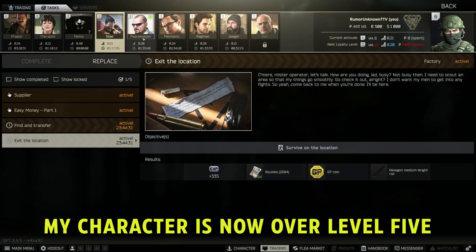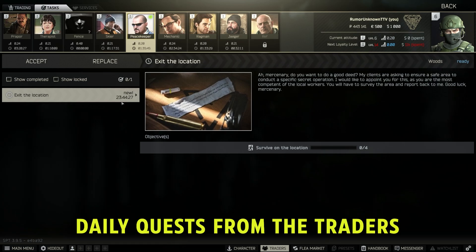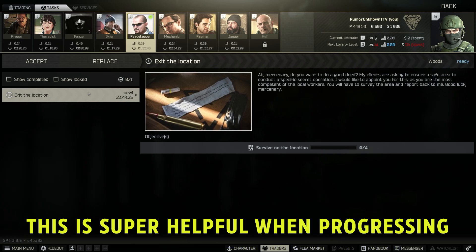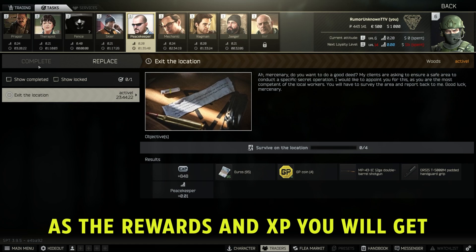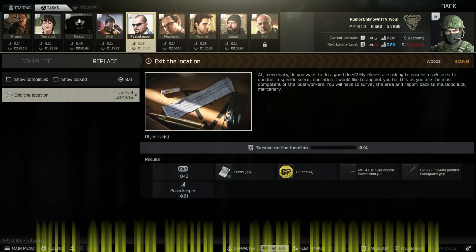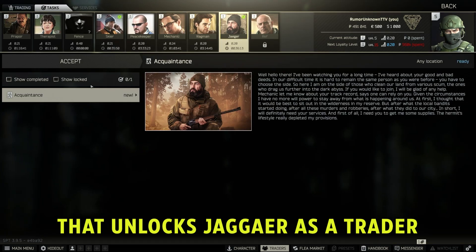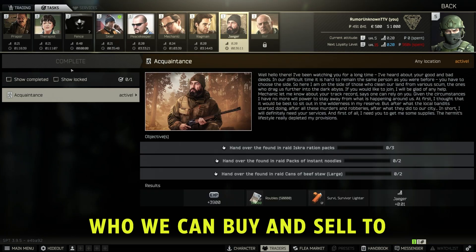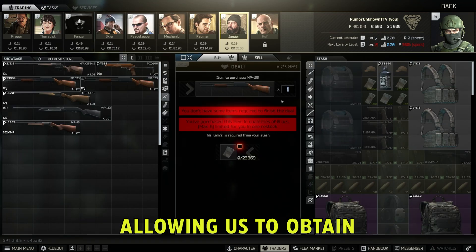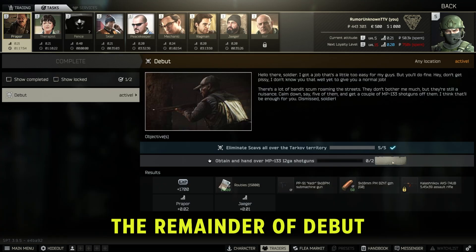As you can see, my character is now over level 5, allowing me to now get daily quests from the traders. This is super helpful when progressing, as the rewards and XP you will get from completing these will add to your in-game progression. After turning in Jaeger's note to Mechanic, that unlocks Jaeger as a trader who we can buy and sell to, allowing us to obtain the two MP133 shotguns needed to complete the remainder of Debut.